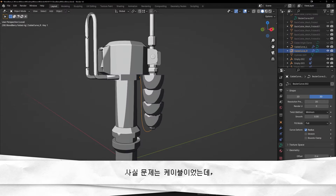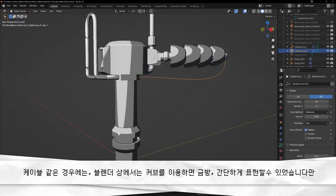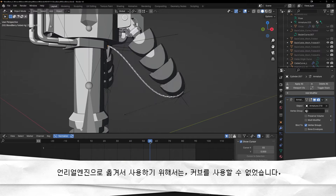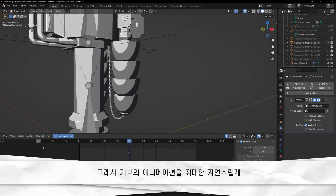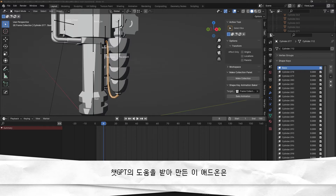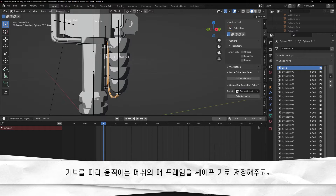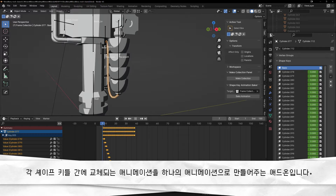문제는 케이블이었는데, 케이블의 경우 블렌더에서는 커브를 이용하면 간단하게 표현할 수 있었습니다만, 언리얼 엔진으로 옮겨서 사용하기 위해서는 커브를 사용할 수 없었습니다. 그래서 커브의 애니메이션을 최대한 자연스럽게 언리얼 엔진으로 옮기기 위해 애드온을 제작했습니다. 챗GPT의 도움을 받아 만든 이 애드온은 커브를 따라 움직이는 메쉬의 매 프레임을 쉐이프키로 저장해주고, 각 쉐이프키들 간에 교체되는 애니메이션을 하나의 애니메이션으로 만들어주는 애드온입니다.